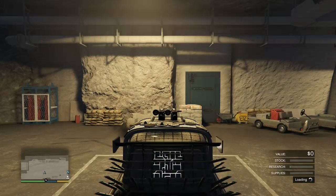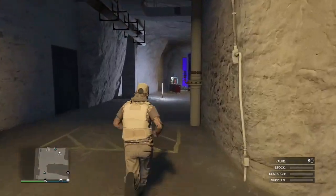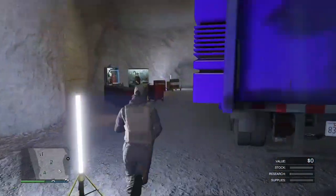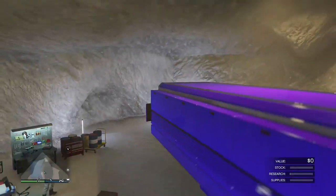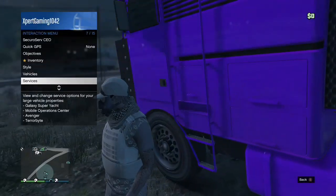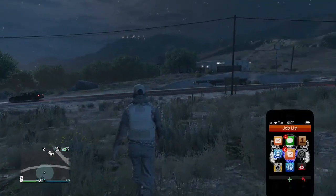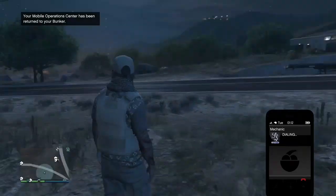If you want to restart the glitch, just get back inside your car, drive it outside, drive it to the middle of your bunker. Once you've done that, get inside your MOC as you will be stuck inside the bunker, drive the MOC outside, open your interaction menu, go down to services, MOC, return to storage. I'm just going to phone up the mechanics so I can show everyone that the dupe is working and that my duplicated copy is inside my Arcade.